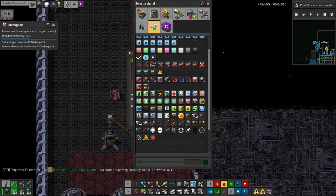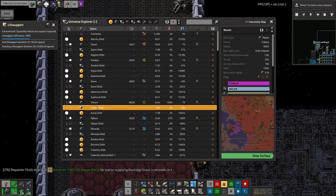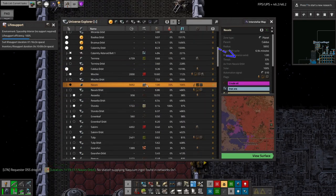To find the appropriate destination signal, press U to open the Universe Explorer, select the location you wish to fly to, and check the panel on the right. Every surface has an automation signal, which consists of the surface type — e.g. planet...